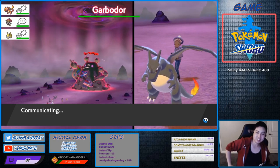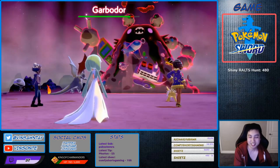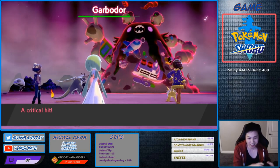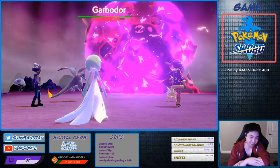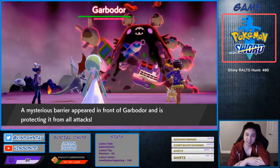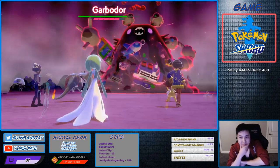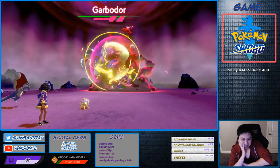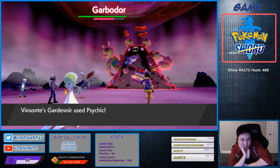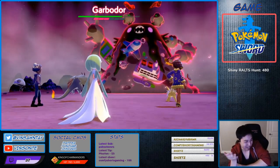I could have this Dynamax. We go right into the shields. If I want to try to get the hidden ability version it'll take a while, unless I get lucky like with the Hatterene — I spawned two of them so quickly and they both had Magic Bounce.